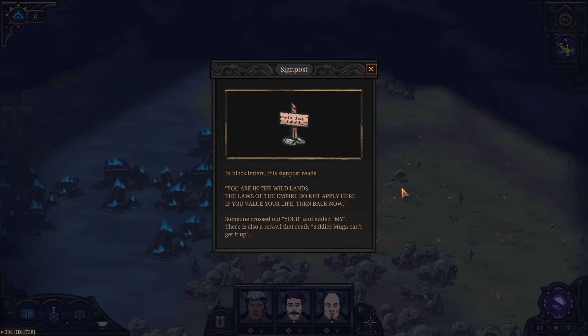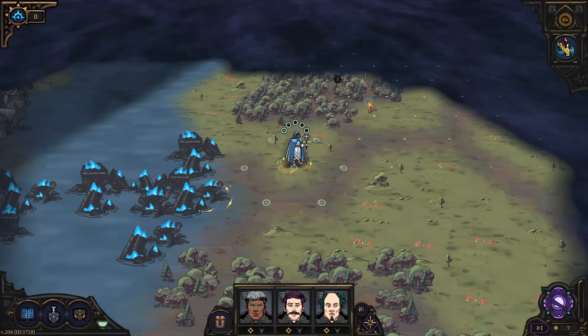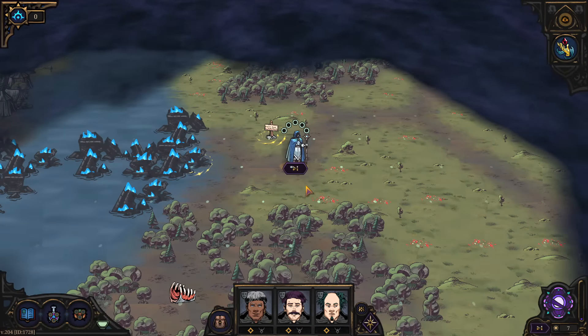We can check out this signpost. In block letters it reads: 'You are now in the wild lands. The laws of the empire no longer apply here. If you value your life, turn back now.' Someone has crossed out 'your' and added 'mine.' There's also a scrawl that says 'Soldier Muga can't get it up.' Well, that's unfortunate for Soldier Muga, but I don't think that affects me at all.